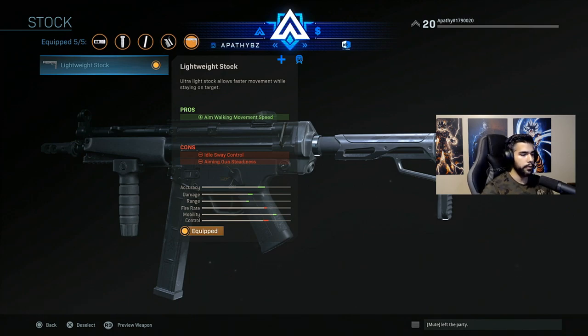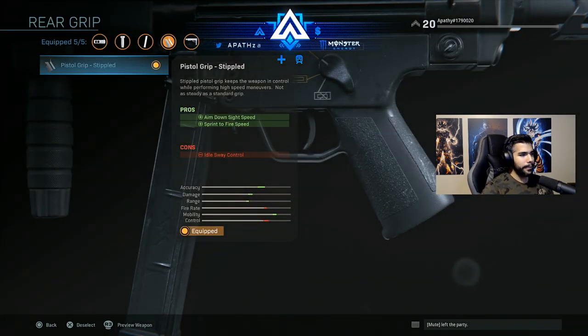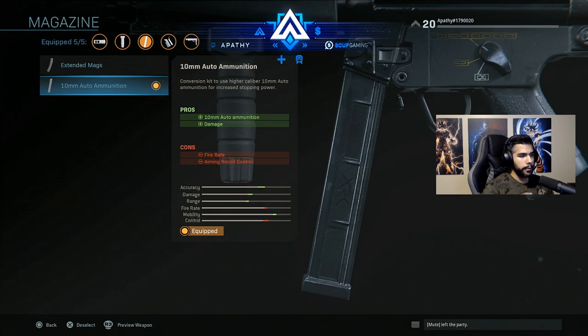The stock also helps you get your shot while strafing and using both sticks, so you gotta have the stock. The pistol grip gives faster aim-down-sight speed and faster sprint-to-fire speed — this is 100% a must on the MP5. Idle sway control doesn't matter much. For 10mm ammunition, you lose a little fire rate and aiming recoil control — slightly more recoil — but you gain more damage.